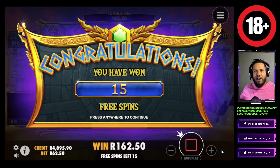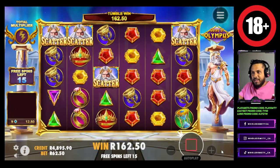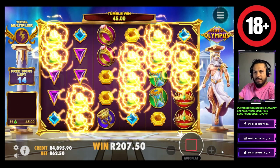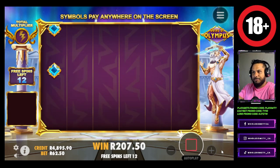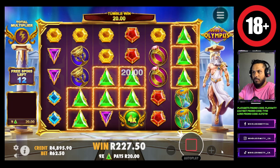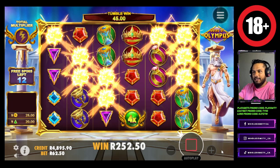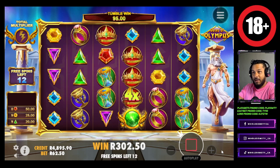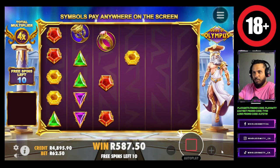We just managed to spin into a 5k bonus just like that! Let's go Zeus, let's do the business man. We at least want to make our 5k back. Nice, nice, nice. Okay that was shocking - I didn't expect reds to fall. That's a nice hit there. I'm glad we didn't have to buy this bonus.